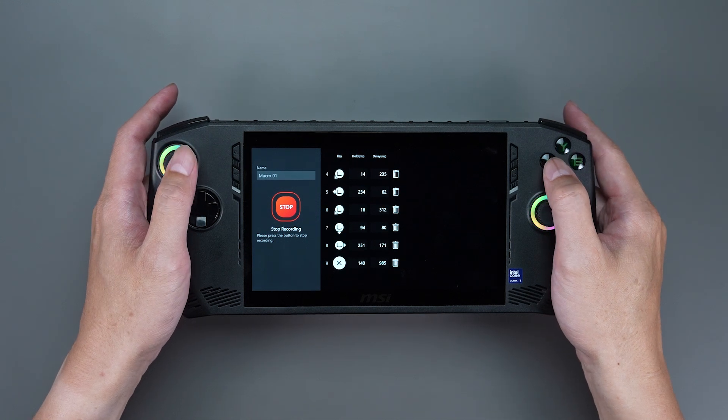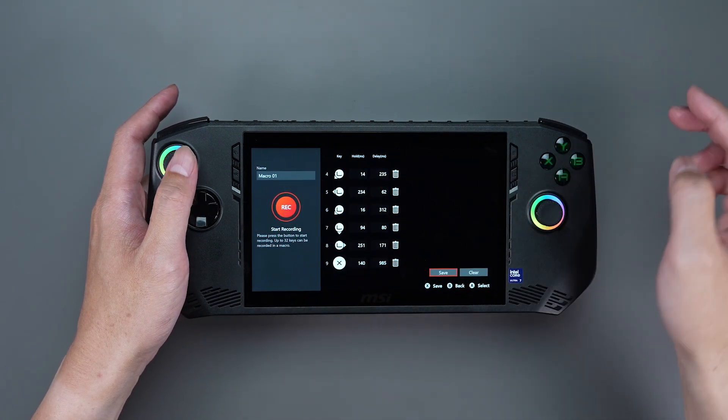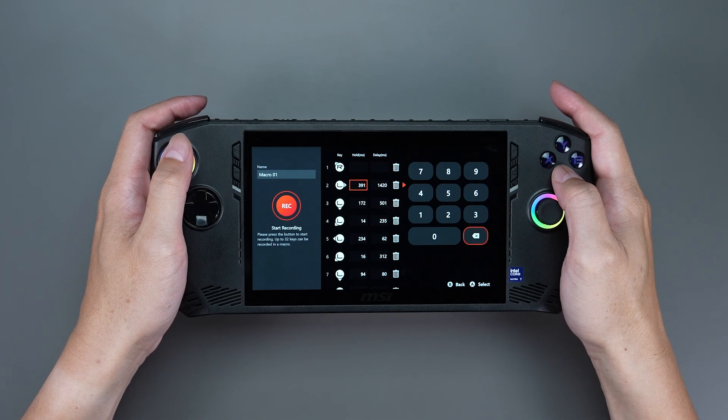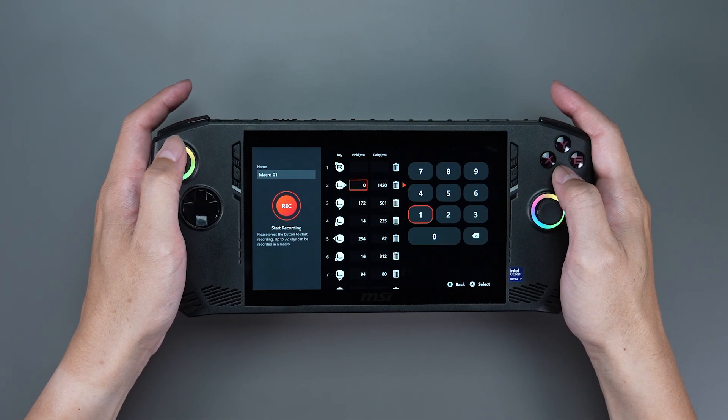After finishing recording, you will notice that there are two parameters. The Hold stands for how long the key is pressed, and the Delay stands for the length of time between key presses. You could manually adjust the parameters to see what works best for different games.